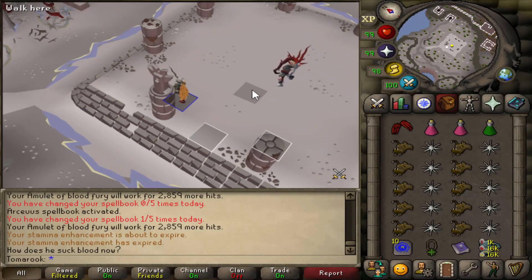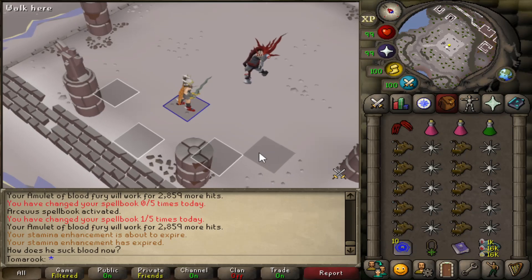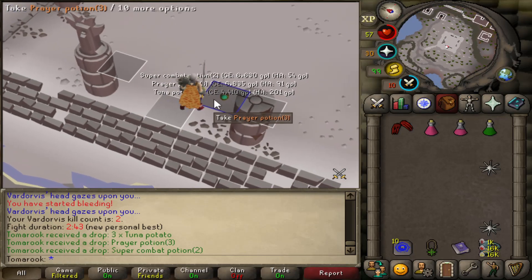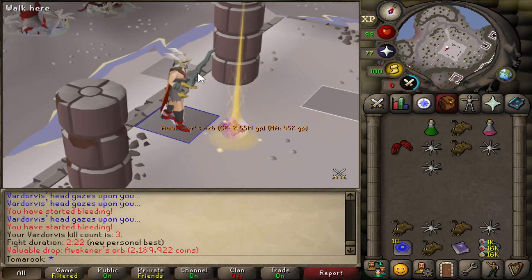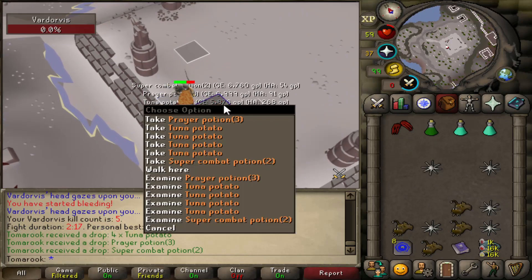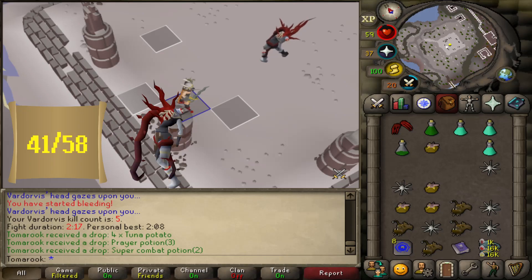The third boss I'm going to be taking on is Vardorvis. I remember this guy giving me a little bit of trouble during the quest, but I think I know his mechanics now. First try, baby! I used up every piece of food in my inventory but I got him — that was hella tough. Kill count number three and I get an Awakener's orb — that's a pretty good drop. 60 Onyx bolts, 520k. We've been blessed with Fortuna Potatoes, some prayer potions, and a combat potion, which means we can prolong this trip. That's five kill count, which means we now have 41 out of 58 bosses on the high scores.